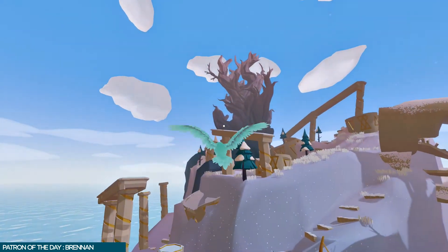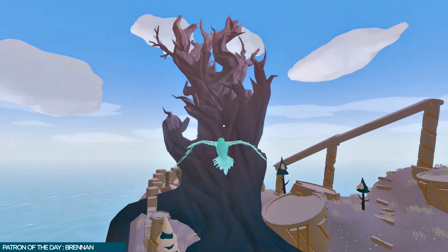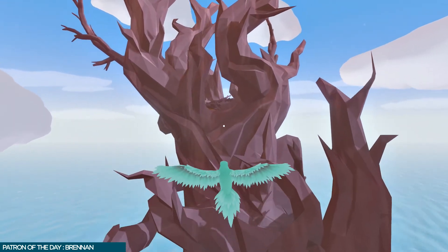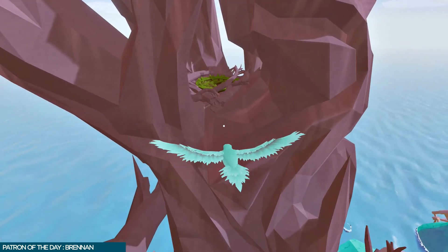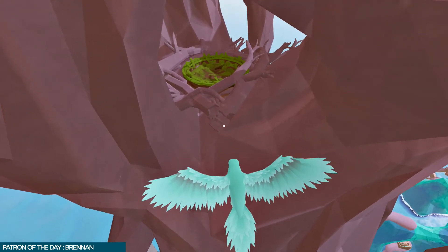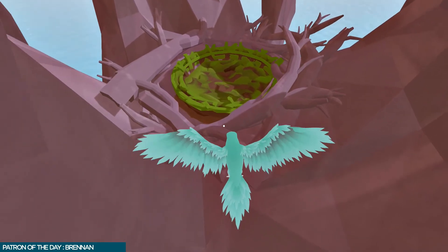Now land in the nest on top of the tree to unlock the Nested trophy. You will automatically unlock the Grounded trophy if it's your first time landing in the game. Some of you will get the platinum when you land in the nest, because you flew around the previous island for a full in-game day. If you don't get the platinum, fly around this island until enough in-game time has passed — this process should take less than 15 minutes.